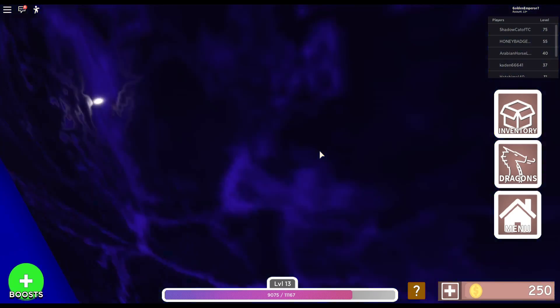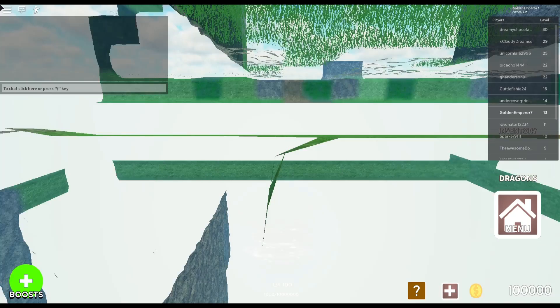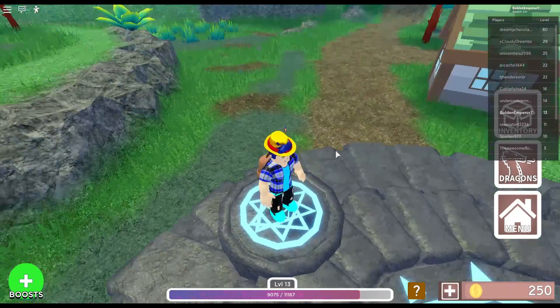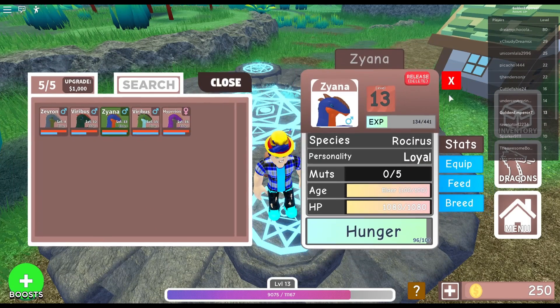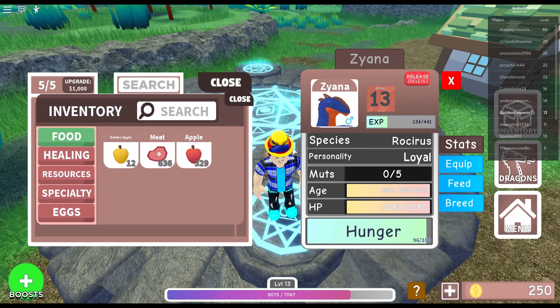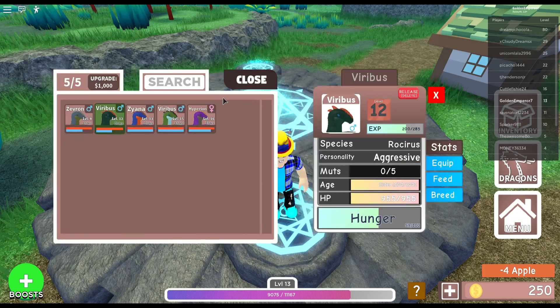Yeah, he's my favorite. Also, this video is gonna go for maybe seven minutes because in seven minutes we get some moolah — 750 — and we can buy the bigger storage place. Then I might breed like one dragon today.